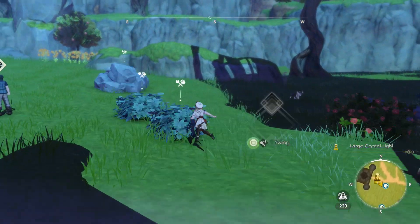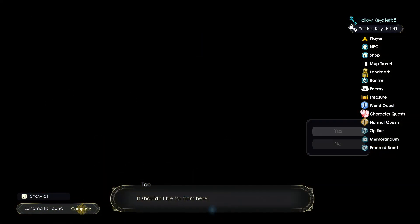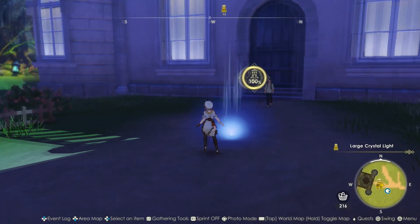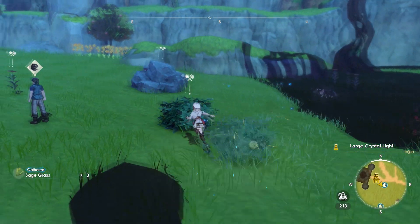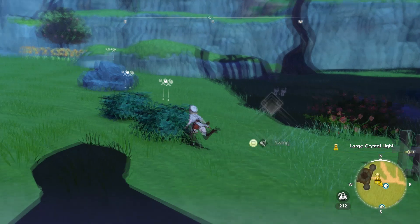Sage grass really isn't that tough to find from that large crystal light. You can rack it up really fast, and yes there are other spots, but this was the fastest spot I found to get a bunch of it. So as long as you have upgraded your staff to level 2 with the skill tree, it's very simple.